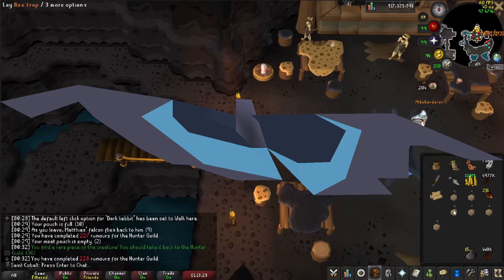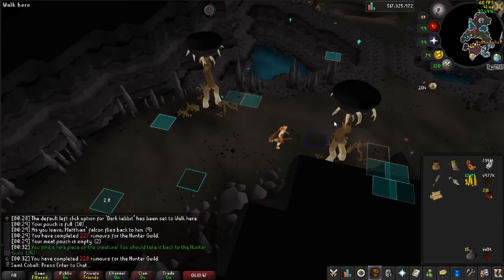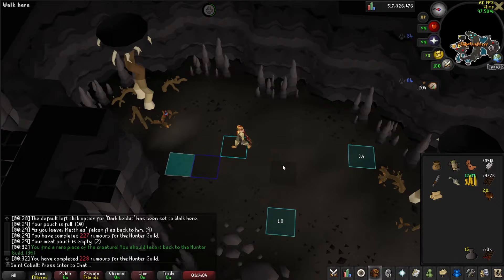Both Moonlight Moths and Moonlight Antelopes are found in the basement of the Hunter's Guild, just south of the Guild Hunter's location. When assigned Moonlight Moths, run south to the three marked tiles on the east side of the basement - these share all the same advice covered in the Sunlight Moths section. As a bonus tip, since there are fewer spawns of Moonlight Moths compared to Sunlight, you might want to share the world with other hunters. There is no limit on how many people can catch the same moth as long as you're within one tick of each other, since it takes two ticks to catch a moth.